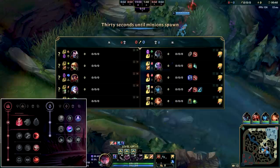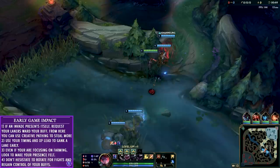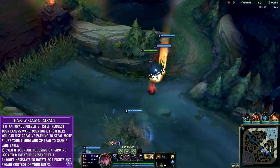I'd be lying if I didn't say I was very excited about the 20 AP they're adding to Runic Echoes in patch 8.11, along with changing the build path from Last Chapter to having Fiendish Codex in there. So it should be a bit more efficient to build, and that added AP will be very useful.